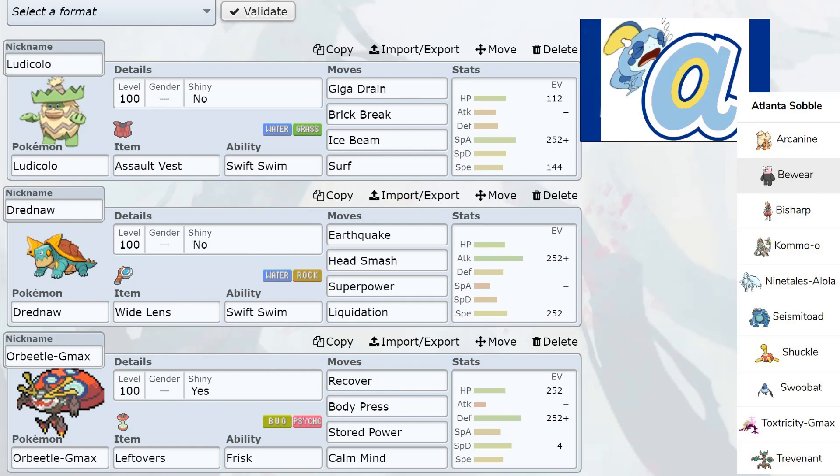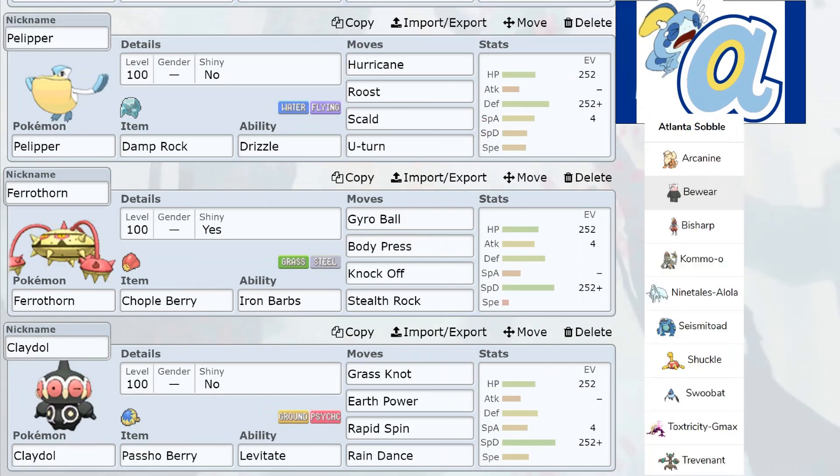This week I'm bringing a defensive Orbeetle, not the mix set I've been bringing, because I mainly want to use it against his Arcanine or his Bisharp. I've got Leftovers to stall, Body Press for his Bewear and Bisharp, and Stored Power so I can have that strong G-Max move. If I'm able to get a couple of Calm Mind boosts up, this thing can sweep - that's what I've been going for.